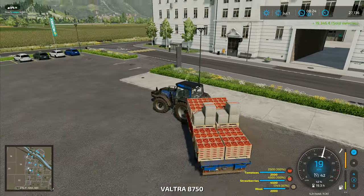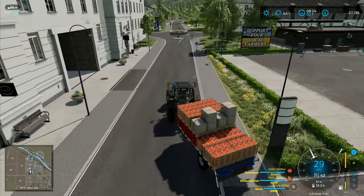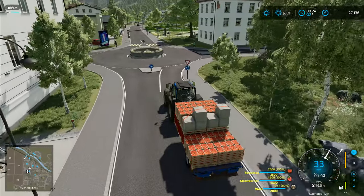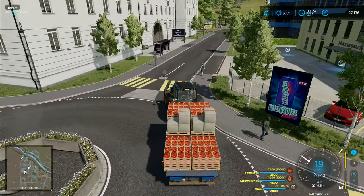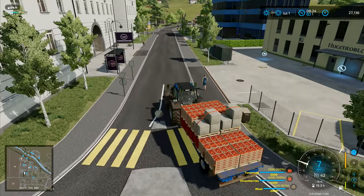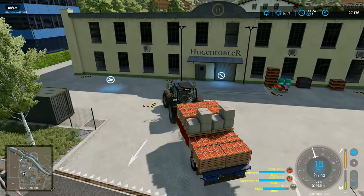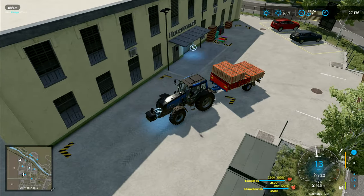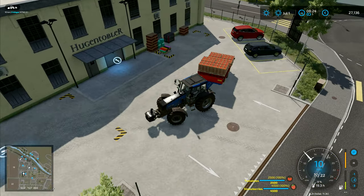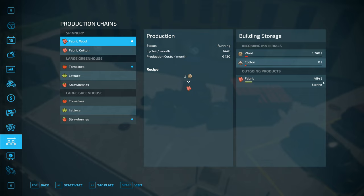We're not going to get a vast sum of money for the strawberries and the tomatoes, but we're going to get a reasonable amount. Once we've done the harvest, the combine will be able to sell almost straight away. There's no reason we need to keep the combine after that. So we've got another 30 or 40,000 coming in for the combine.